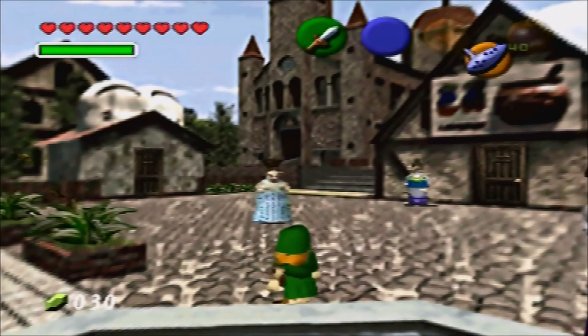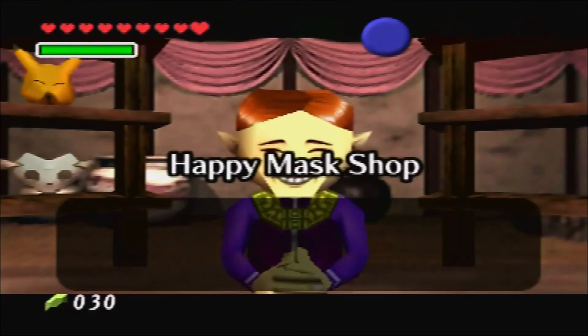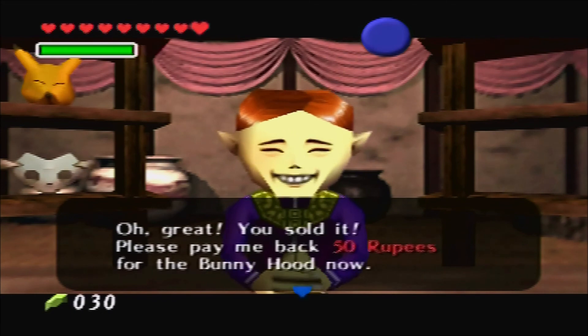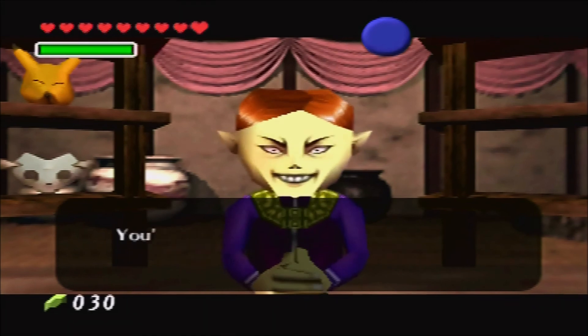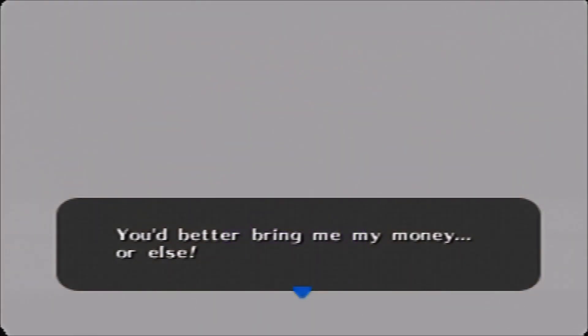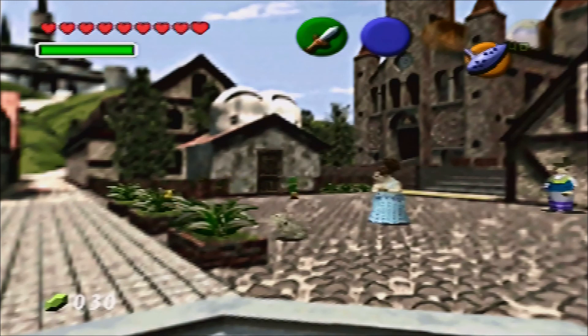Let's see what happens when we return to the Happy Mask Shop and we don't have enough money to pay back the guy for the mask. Oh great, you sold it! Please pay me back 50 rupees for the bunny hood now! What?! You don't have my money?! How dare you?! You better bring me my money or else! I don't know which is scarier — Ganondorf, or that guy when he's pissed. Do not make him angry. He'll stare into your soul with that permanent smile on his face!